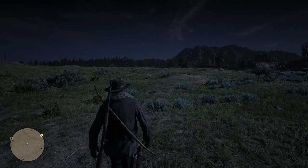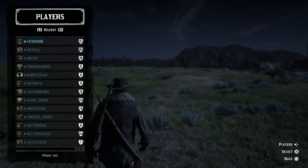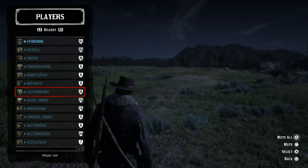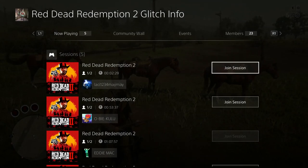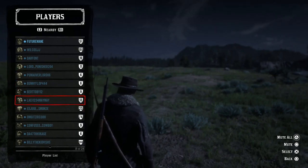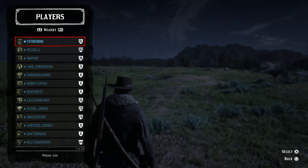Once you see the gray loading screen pop up, you then want to quickly double tap your PS button and join the same friend that you're in the free roam lobby with. You'll get the error saying that you're already in that lobby.